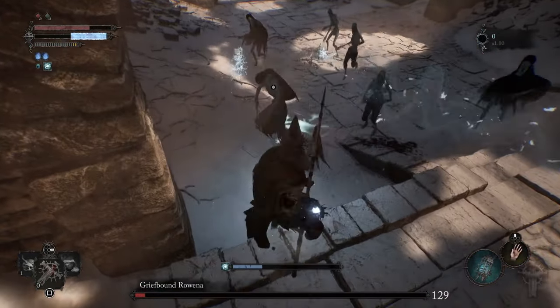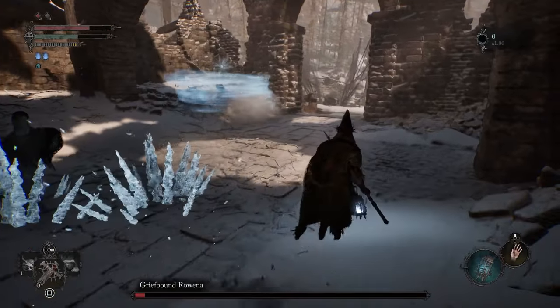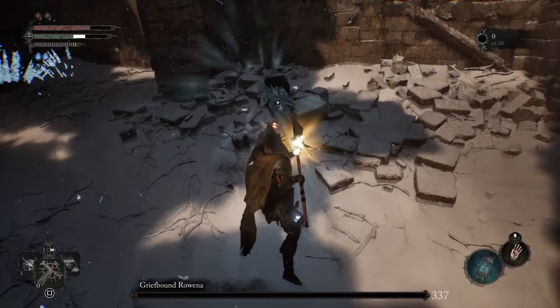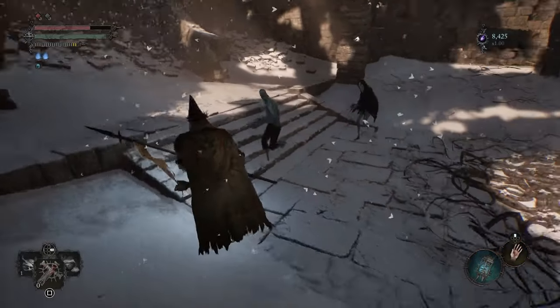She's going to do some icicles, so we're going to try to go for the kill here. My character just stopped attacking — probably because I got that ice effect where I don't have as much stamina. Going to go for the kill now that her icicles are being shot. And down goes Rowena.